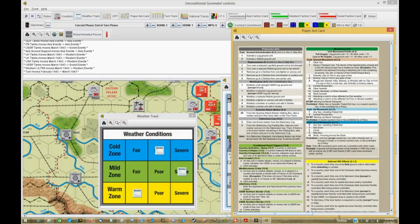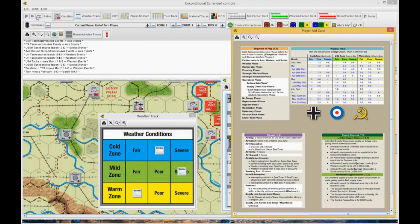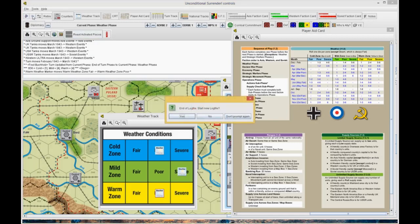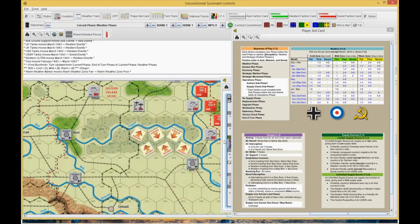We move to March 1943 and roll the weather. He rolled a 1, 4, 4. Going to the March line: 1 is poor in the cold zone; 4 is actually severe in the mild zone; and in the warm zone he rolled another 4, putting it at poor weather in the Mediterranean. And there you have it.